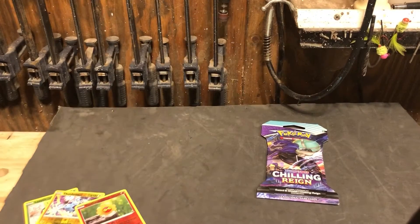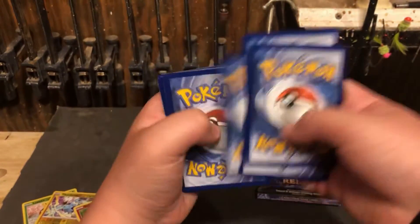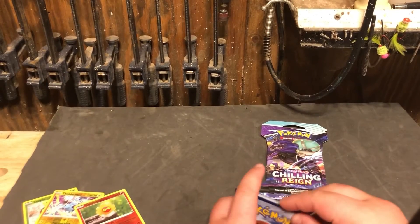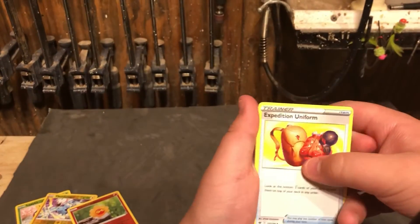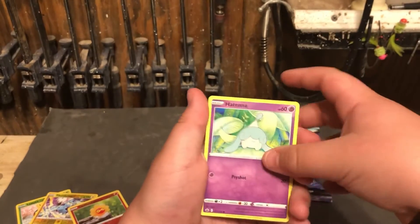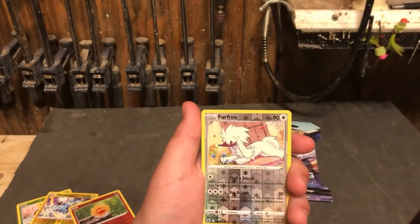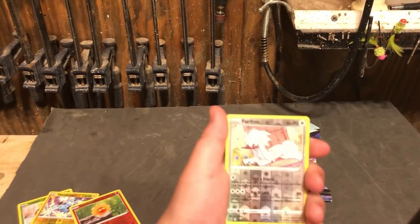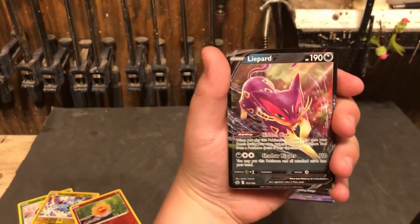Moving on to Articuno. Here's the code card, one two three four to the front. Water energy — expedition uniform, Hatenna, Flaaffy, Ralts, Venipede, Bounsweet, Froakie, and a Leopard V. That is a nice art, that is a really cool art. Put it in the V section.